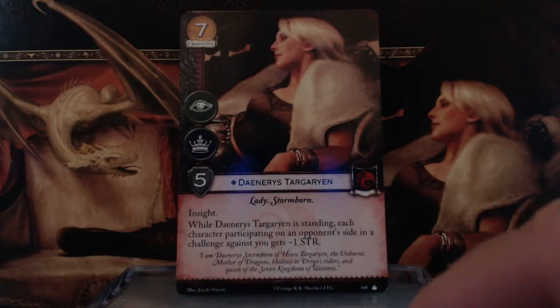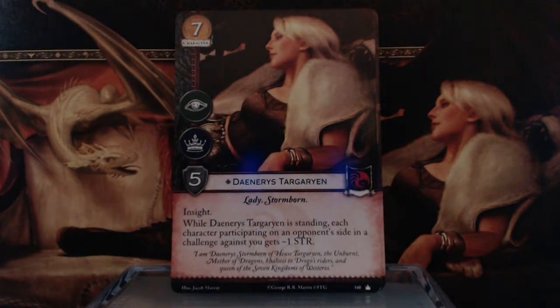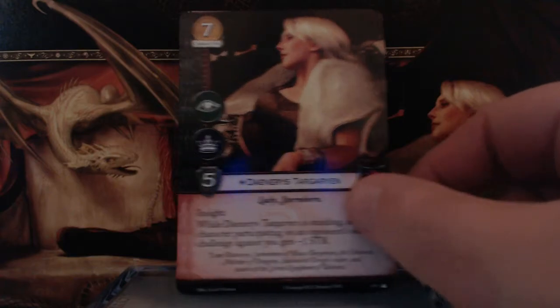The first card is Daenerys herself — 7 gold with Intrigue and Power Icons, 5 Strength, Lady of Stormborn keywords. She has the Insight ability: after you win a challenge in which this character participated, you may draw one card. And while Daenerys Targaryen is standing, each character participating on an opponent's side in a challenge against you gets minus 1 Strength. Not bad at all, and she's not a joke at 5 Strength.